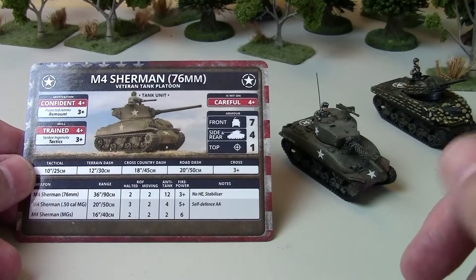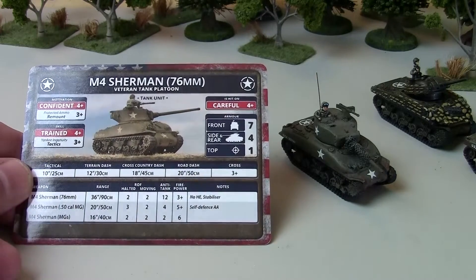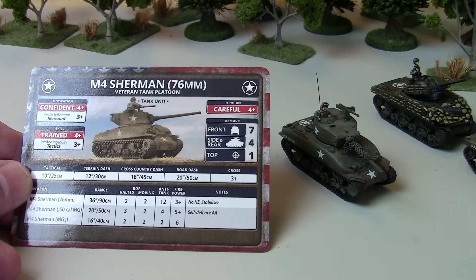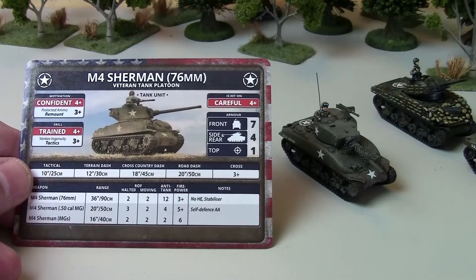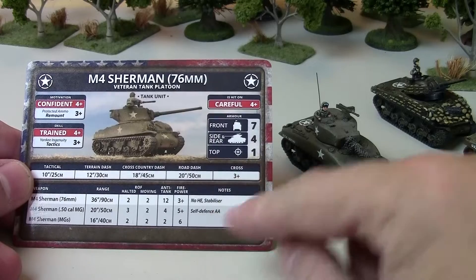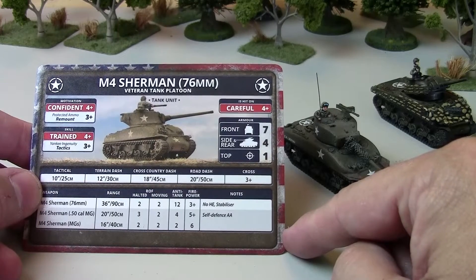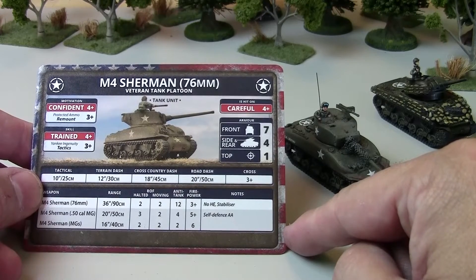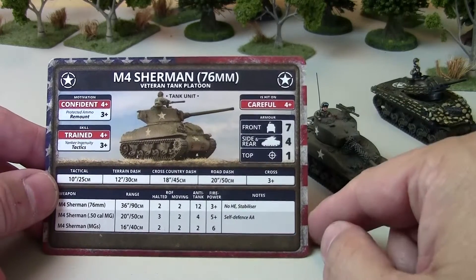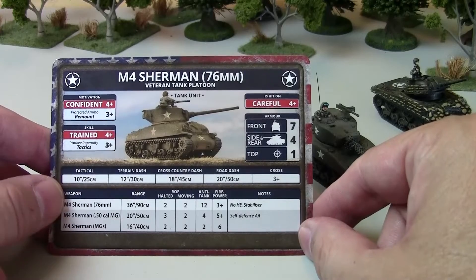With the 76mm gun at anti-tank 12 you're now threatening German heavy tanks like the Tiger and the Panther — both of which I believe have front armor 9. A normal Sherman firing at one of those from the front can at best bail it out, because with front armor 9 the lowest the enemy rolls on their armor check equals 10, equaling the anti-tank value — so you're not penetrating from the front with a normal Sherman. The 76mm gun gives you that penetration. Against a Tiger, you'll only penetrate on a 1 or 2; a 3 equals and bounces. They're still bouncing shells 50% of the time, but the German player can no longer just leave their tank in the open and laugh as your rounds bounce off.